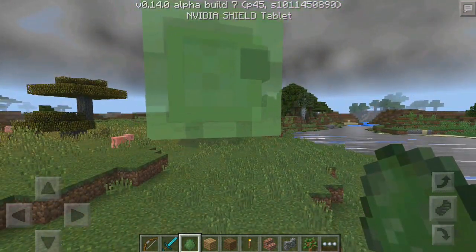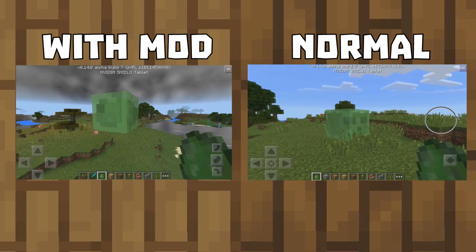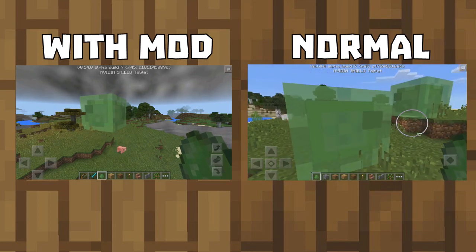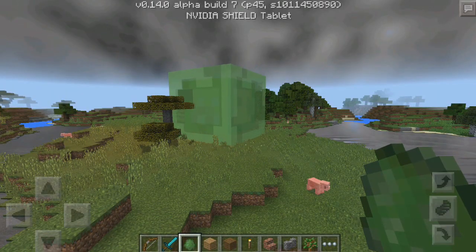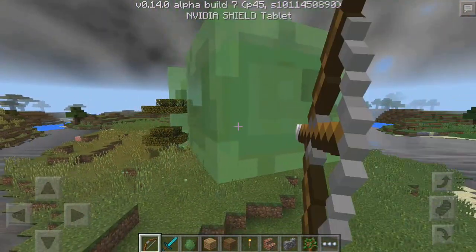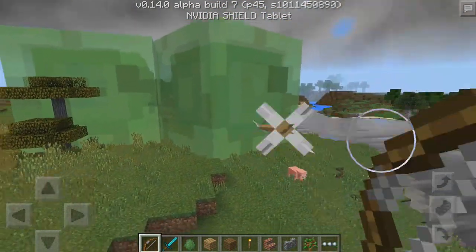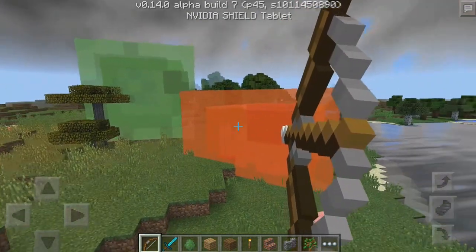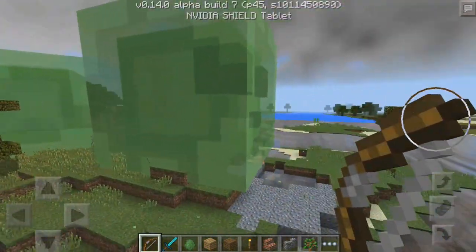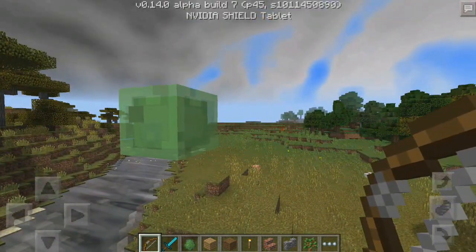You spawn a giant slime. If we compare this to the original Pocket Edition without this mod — just kidding, this makes it massive, it is crazy. You can spawn heaps of them, and if you kill one of them — you can actually shoot it with a bow, sometimes you miss, you have to get it at the right spot — when you kill it, it's just gonna spawn a bunch more. So it is insane. Let me do a little test on another map.